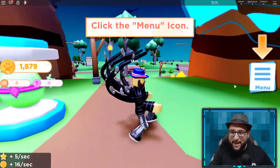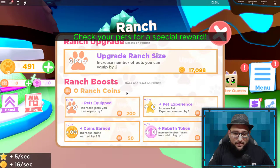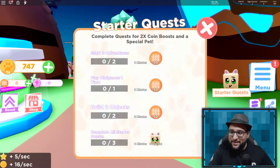So far so good — you can get a lot of really awesome pets right off the bat. In the menu there's your ranch, and you can upgrade the size like in the first one. There's a ranch boost now where you can equip more pets, increase coins earned, get more experience, and increase rebirth token gain.